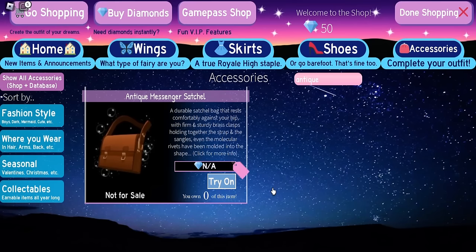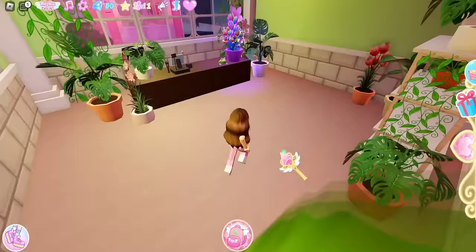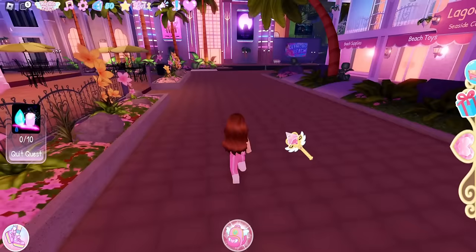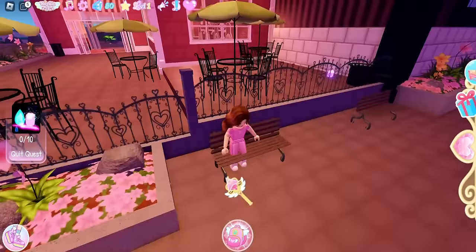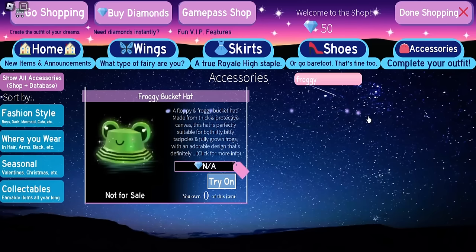Next, enter Ocean's Nursery — Ocean will be a frog. You need to find 10 ocean orbs, which are multiple colors and they glow. If you're having a hard time finding them in the daytime, wait for nighttime. The item you get from that quest is the Froggy Bucket Hat.